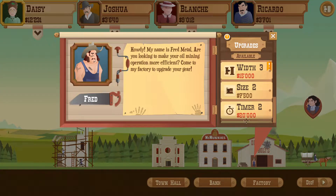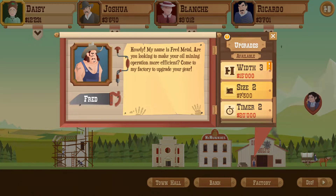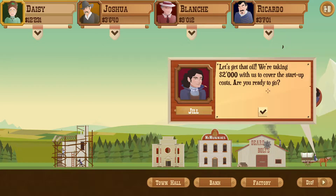So we have 12,000 left. We upgraded our pipe width to 2 and we don't really have enough money. We have this for that size too. I think we're okay for that. Width we can't afford. The horse thing isn't being ready yet. So let's dig. And we have 2,000 left.